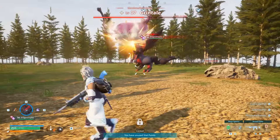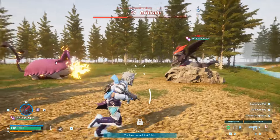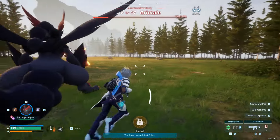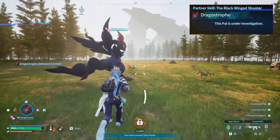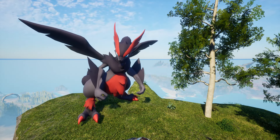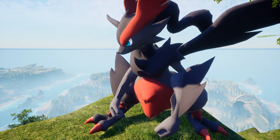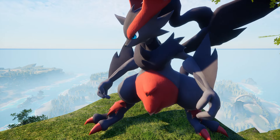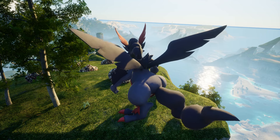You're probably thinking, what's the partner skill for this Pal — is there even one? Yes, there absolutely is, and it's right here on the screen. The partner skill is called The Black Winged Shooter. I wonder what exactly this attack is going to be. It sounds quite obvious that it's going to involve the wings, but is it going to be some sort of massive attack? Let me know what you think about this Pal down below in the comments, as well as what your favorite Pal is on the unreleased Pal list.